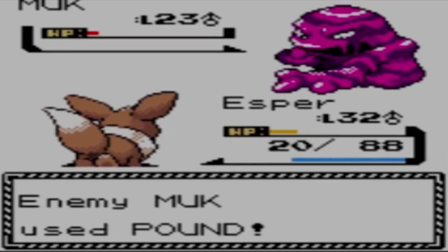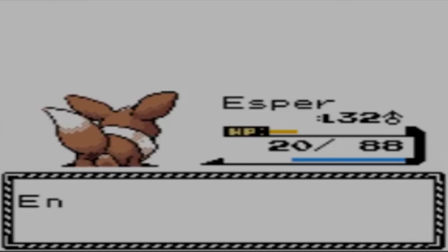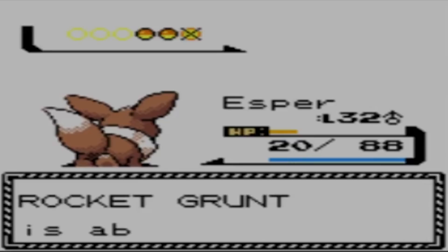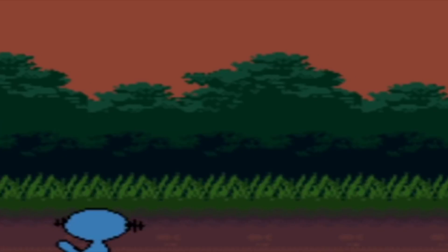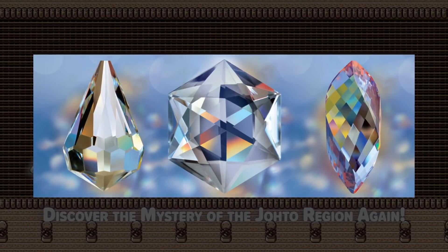I made a video not too long ago explaining the origin of every main series Pokemon game name, but there's one possible element of one of the Johto game names that I did not mention in that video. As it was developed specifically for the Game Boy Color, one inspiration for Pokemon Crystal's name could come from the fact that many crystals can act as prisms, meaning they can refract and split up light that passes through them into many different colors, which would be very symbolic for the name of a Pokemon game made for a system whose signature feature is its ability to display color.